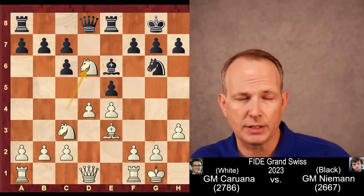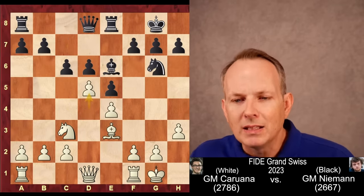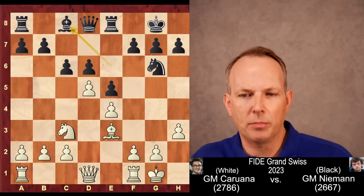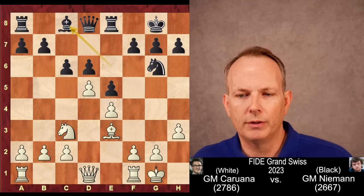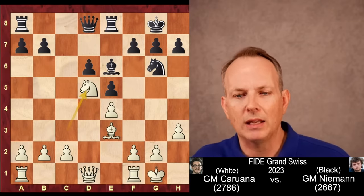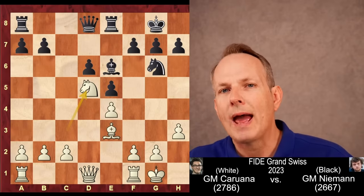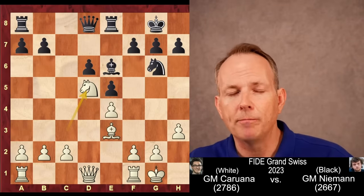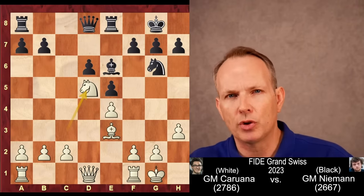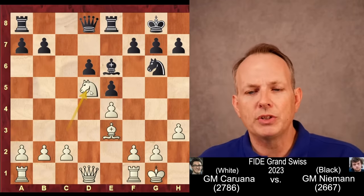What Caruana does in this position is he changes the structure. Remember, Niemann played a Berlin, which is a safe defense. Watch what Caruana does here. First, he takes on D6 — that gets rid of the two-bishop edge that black had. After pawn takes D6, he plays D5, gaining space in the center. Black doesn't want to ignore that and play Bishop to C8, which just leaves Caruana with a nice space advantage in the middle of the board. So he takes on D5, and then Knight D5. We started with a Berlin — we now have a Sicilian defense, believe it or not. When Caruana analyzed this game, he didn't mention this, probably because for someone at his level these types of structural changes are as natural as breathing.